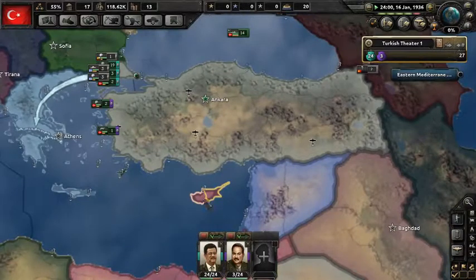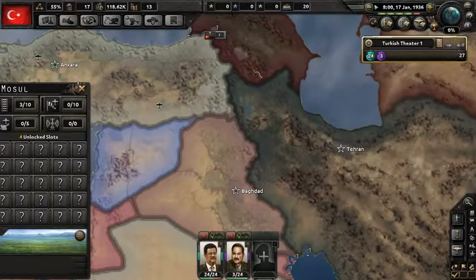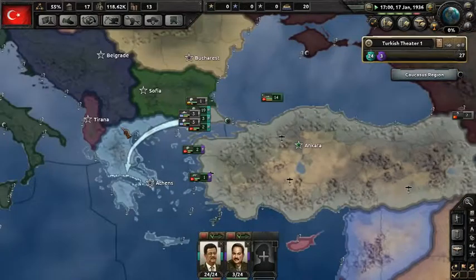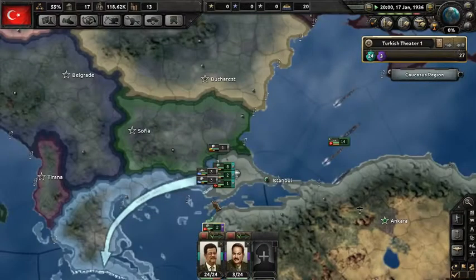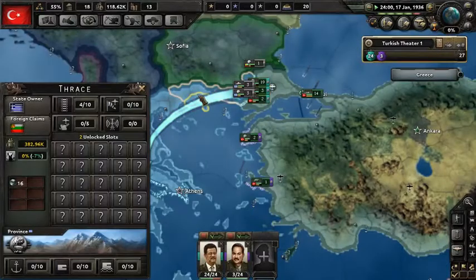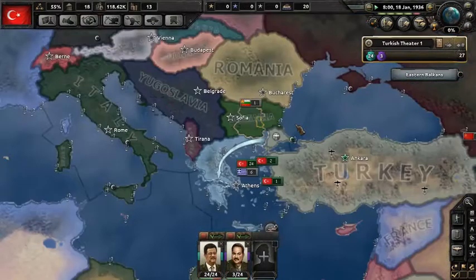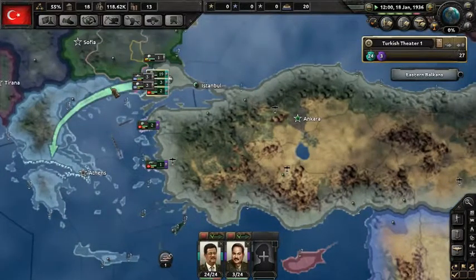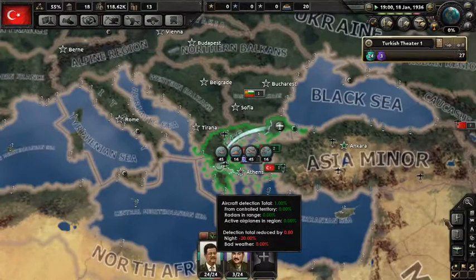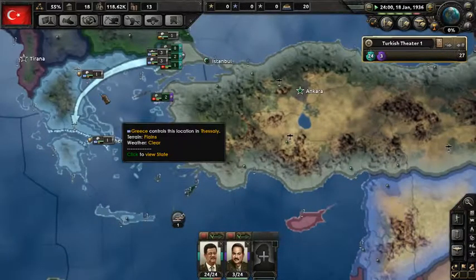I'm surprised Turkey doesn't have a claim on Cyprus, or on Syria — like, they should have a claim on all this area. We don't even have a claim on Armenia. As I said, it's a fixer-upper. I wish I could declare war. Bulgaria has a claim but we don't — deal with it.